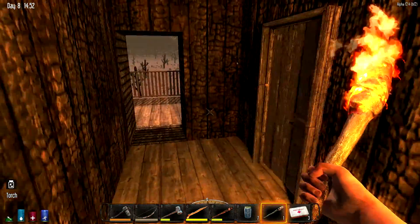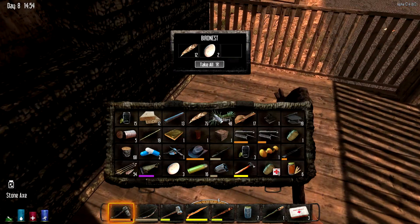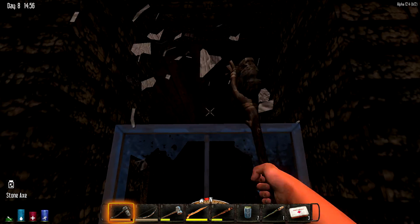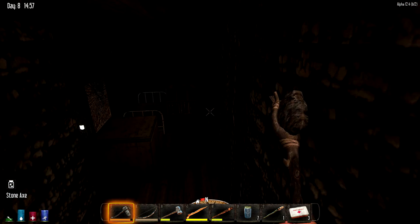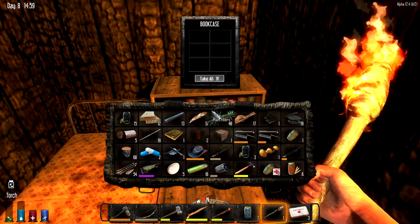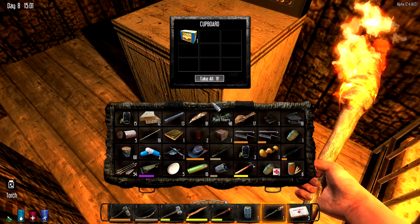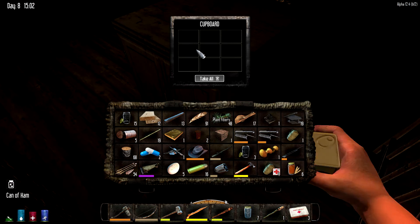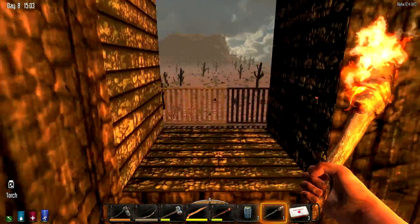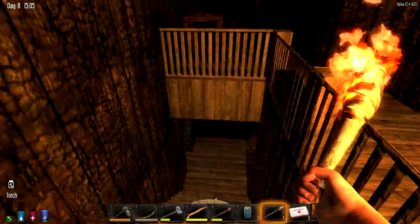It'll break down into scrap metal, but I don't have a decent pickaxe, so it'll take a while. Another oil barrel — glad I came out here. I'm going to have to chop down that door. Come on, good book. Damn it. Nothing. Spam — eat it. And that's about it for this building. Moving right along to the next one.